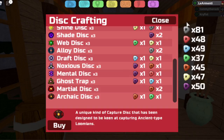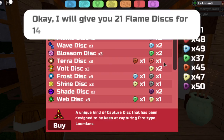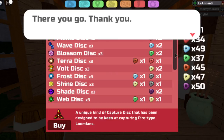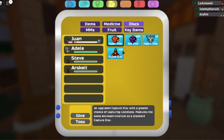Here you can see on the right that I have a lot of Void Stones. How you get Void Stones is in the Underground Mining Vessel — whenever you go there you can get a lot of them, and you'll see them listed here when you want to buy discs. As you know, I'm lit for Fire, so I'm going to buy a lot of Flame Discs. Let's buy 21 — okay, so I got 21 Flame Discs for 14 Void Stones. Yeah, that works for me!